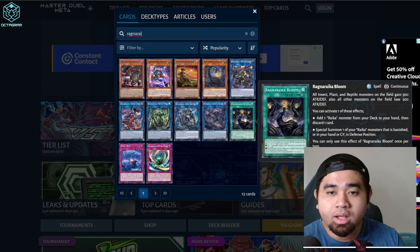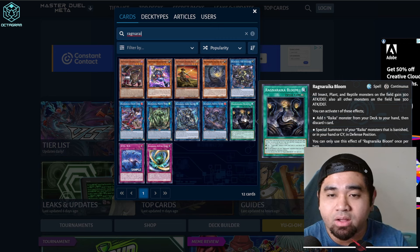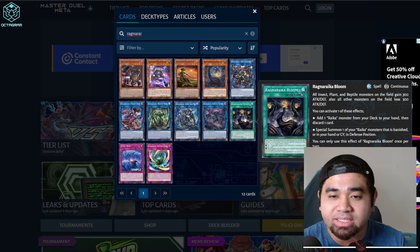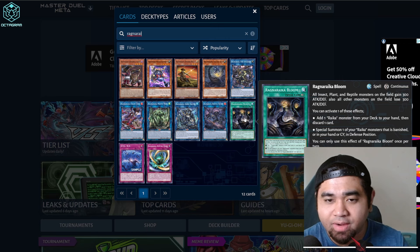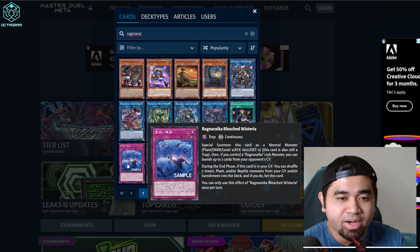For the spell and trap cards — Ragnarica Bloom is a continuous spell. All insect, plant, and reptile monsters on the field gain 300 attack and defense, and other monsters on the field lose 300 attack and defense. You can activate one of these effects: add one Rika monster from your deck to your hand then discard one card, or Special Summon one of your Rika monsters that is banished or in your graveyard in defense position. Really good synergy.